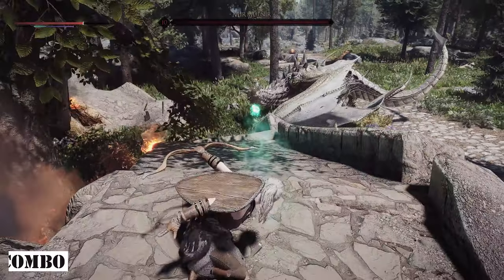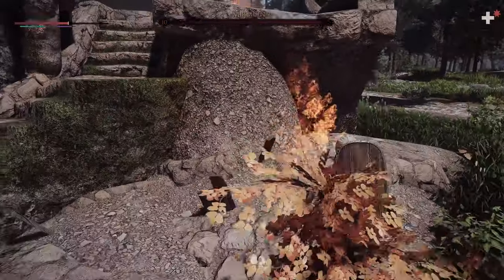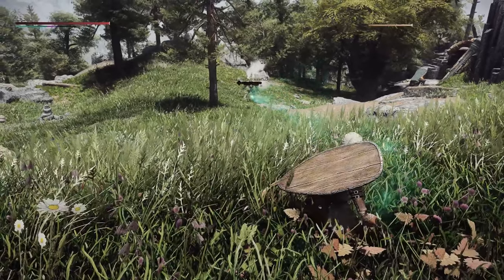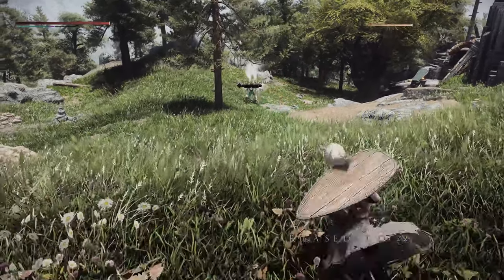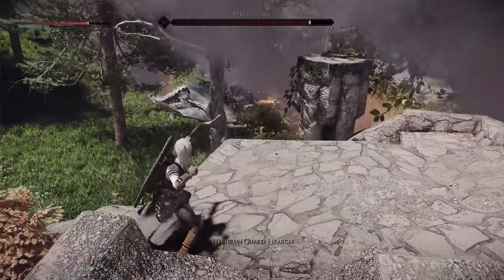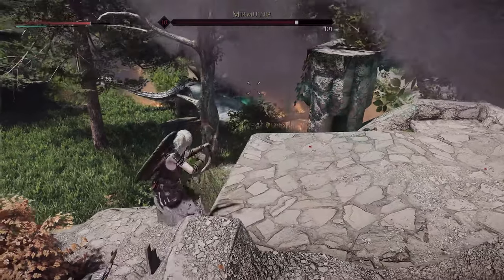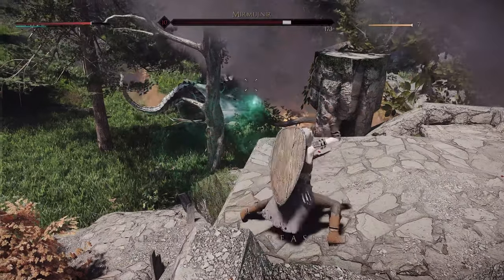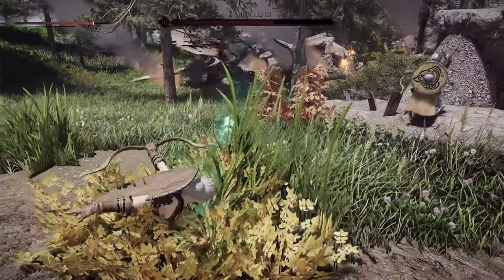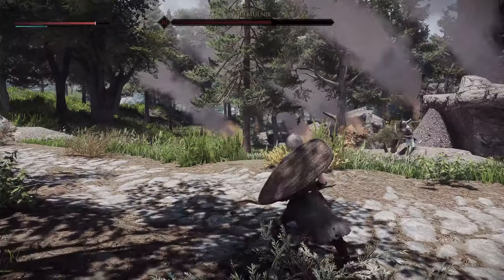Next up is Bow Rapid Combo V3. This mod enhances archery combat by introducing new animations and features. It allows for rapid arrow firing without fully drawing the bow, enables the simultaneous release of two arrows when fully drawn, and adds dynamic elements like tumbling during arrow attacks, enhancing the overall spectacle of archery combat. If you're a fan of archer gameplay, this mod could be a great addition to your Skyrim experience.